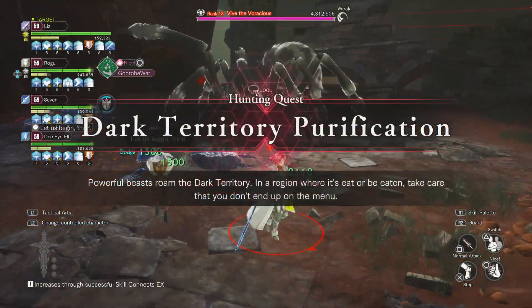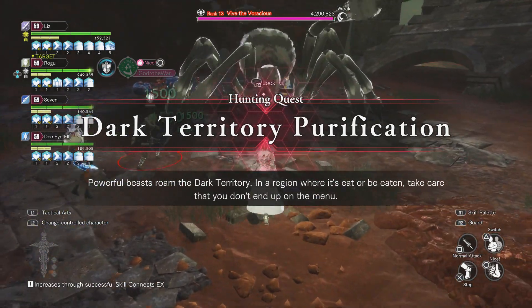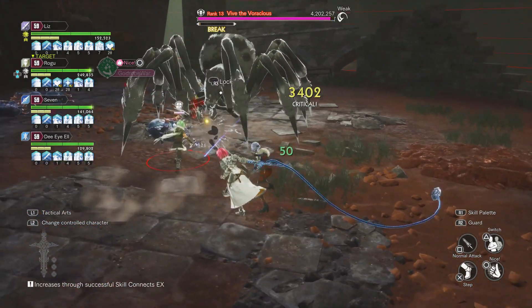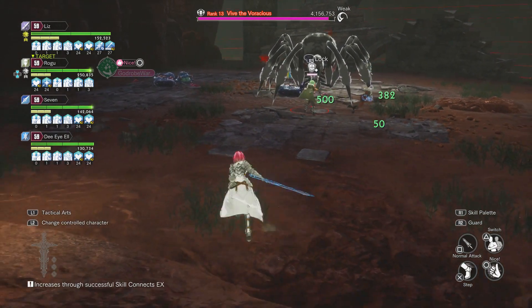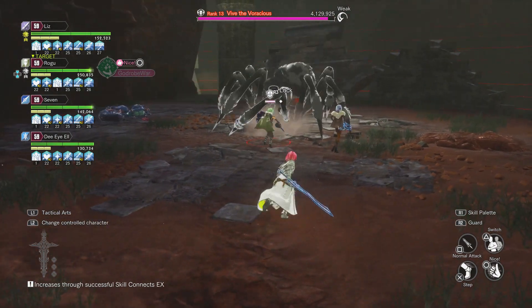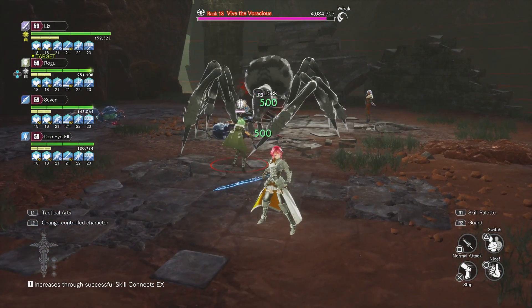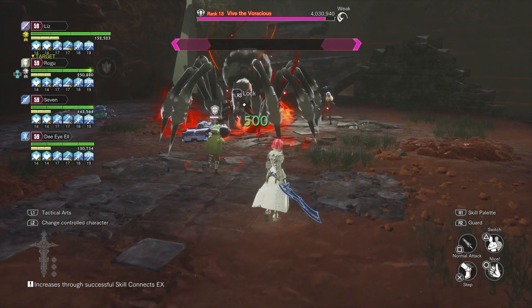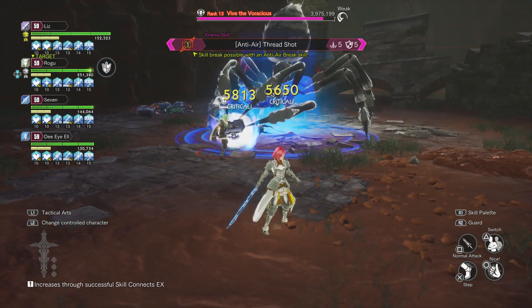Last but not least is the slash type. This is what the slash symbol looks like, and it will hit a lot more with the slash weapon because the enemy is weak at it. That's pretty much all the different types in the game so far — just three different types. Just remember what they look like, then use the corresponding weapon, and you'll hit a lot more damage compared to using a non-matching type.